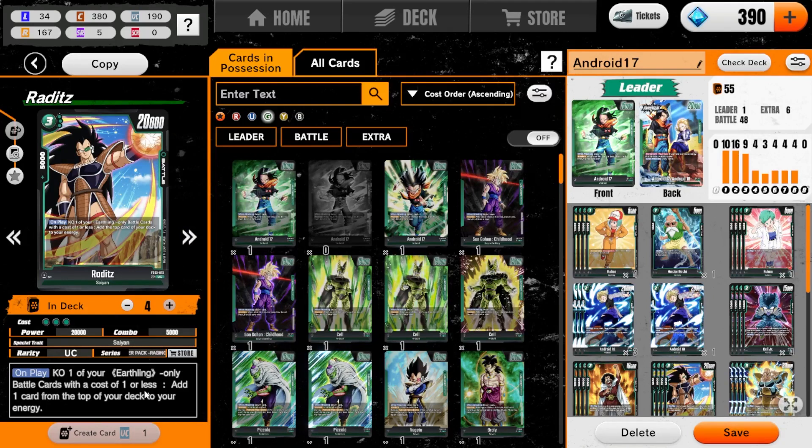We're playing four of the Raditz. You can KO one of your Earthling-only-in-battle cards that cost one or less — the Earthling being Bulma and Master Roshi — and you can add one card from the top of your deck to your energy. Just a little good ramp on 20,000 power. We're not playing Destructive Strength in this deck; we've kind of gone past that now with Raditz and Nappa. Now we have bodies that can swing and still do the ramp.